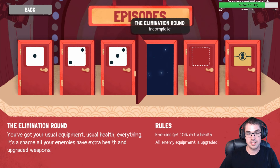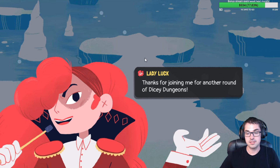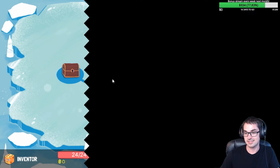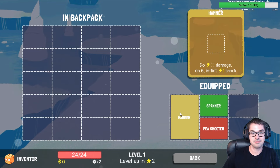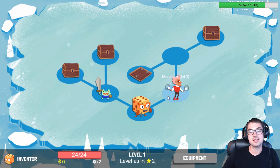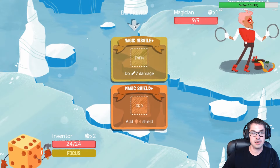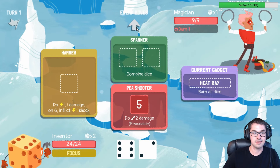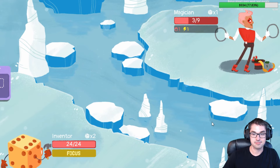All right, same rules as before: all enemies get 10% extra health, all enemy equipment is upgraded. Thanks for joining me for another round of Dicey Dungeons! Tonight, let's give a big round of cruelly mocking laughter for our miserable contestant. The inventor has the hammer, the spanner, and the peashooter — same as the handyman enemy. At the end of every combat, we turn one of our pieces of equipment into a gadget, which is a once-per-turn thing that dunks our opponent pretty hard. For free. Good stuff.